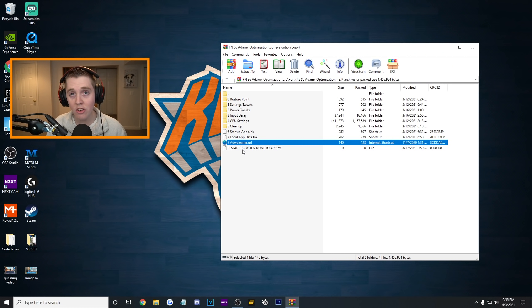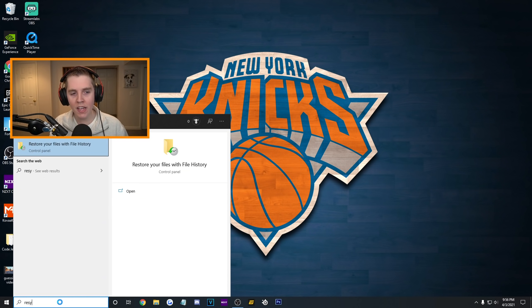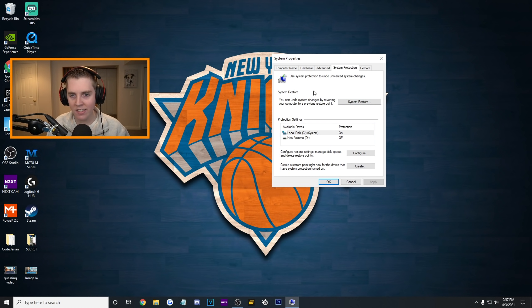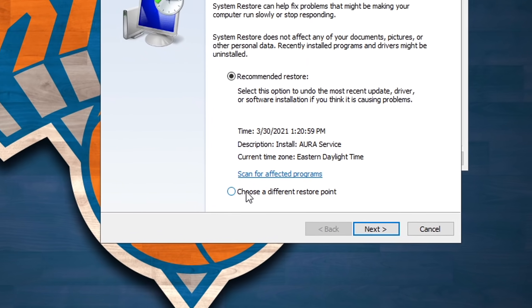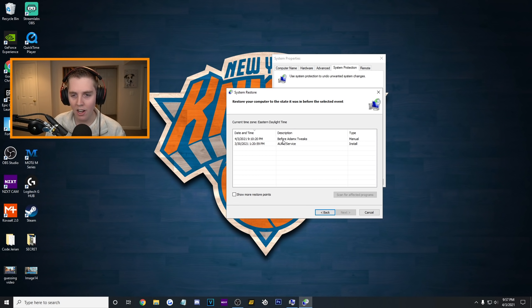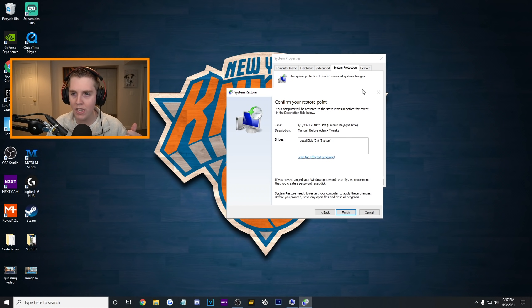All AdamX says to do at the end is to restart your PC. I'm not going to do that right now just because I want to finish out the recording. And the way I'm going to do that is by showing how to fix anything that does not work — go to create a restore point in the control panel. We already have one though. Press system restore; it gives you a recommended restore. You could also choose a different restore point — look, 'before AdamX tweaks,' the manual restore we had. All I would do is click on it, press next, press finish, and my PC would be perfectly fine the way it was before these tweaks.